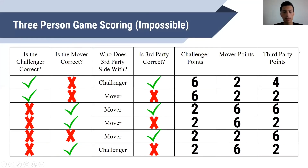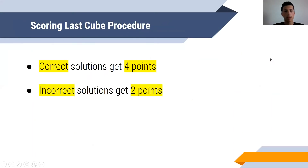This isn't for an impossible challenge — you can also take a screenshot of that, but they're pretty similar. When you're scoring LASQ procedure, the protocol is very simple: correct solutions get four points, incorrect solutions get two points. That's it. There's no six points — it's just four and two. If you're right, you get four; if you're incorrect, you get two. So if everybody is correct, everybody gets four. If everybody has a wrong solution in LASQ procedure, they all get two.